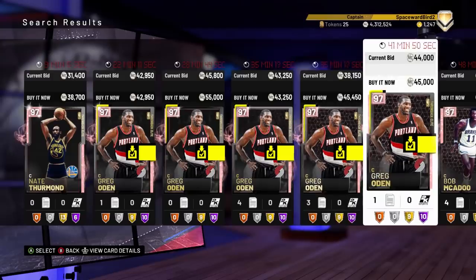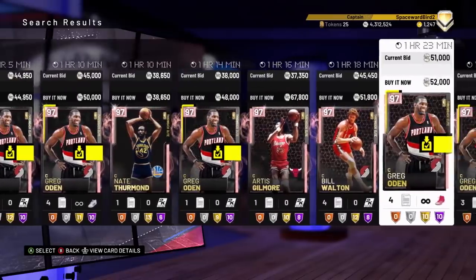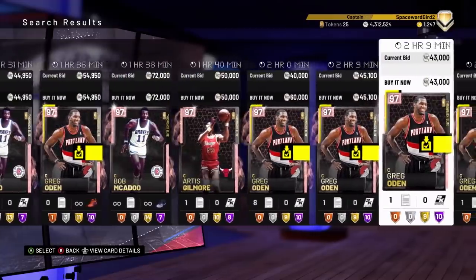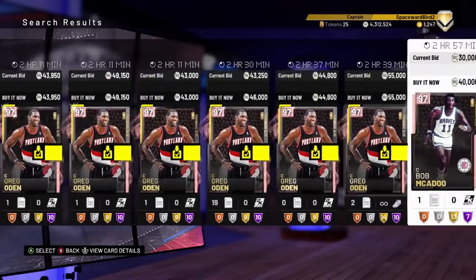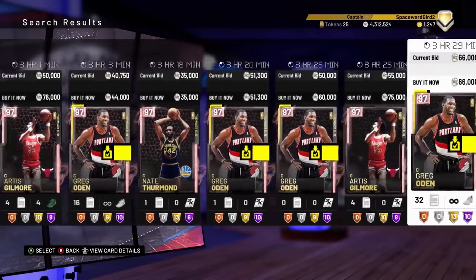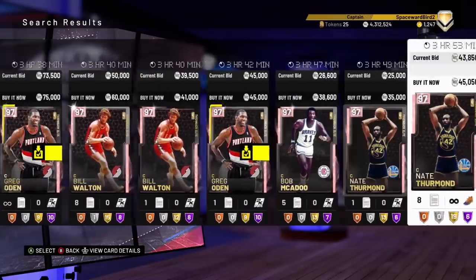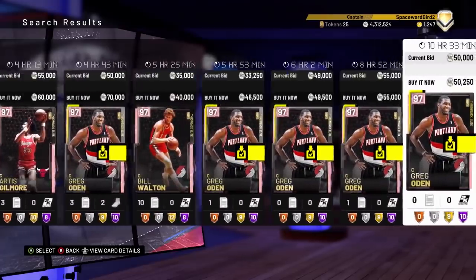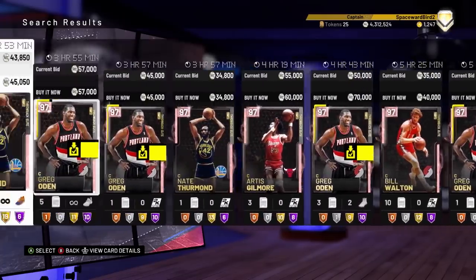Pink Diamond Bigs are also taking a big hit — throwback elites hit by a combination of two factors: these throwback super packs flooding the market, and Pink Diamond Greg Oden being such a beast. Cards like Nate Thurman, Artis Gilmore, Wilt Chamberlain, and Bob McAdoo are all taking big hits. Nate is the biggest loser, selling for half of what it was last weekend — you can find it for under 30K. Artis Gilmore is selling for 40% less, around 50K. Bob McAdoo is down 33%, from 60K last weekend to around 40. Wilt, which was just appearing under 100K last weekend, you can now find easily for around 60K — also losing around 33%.